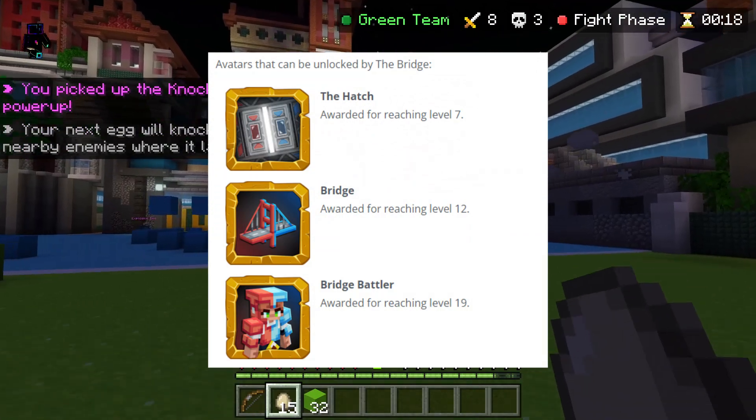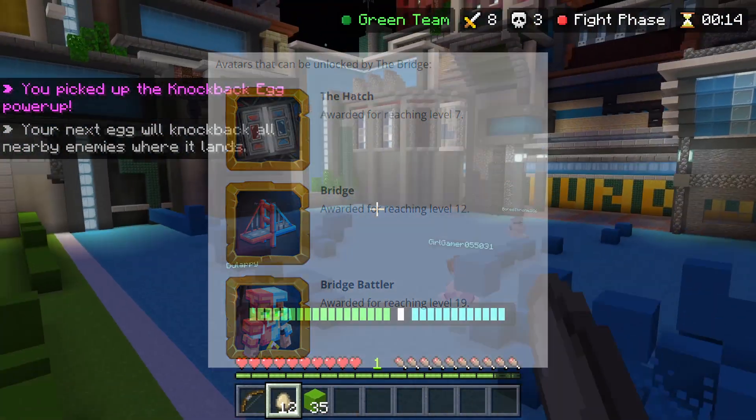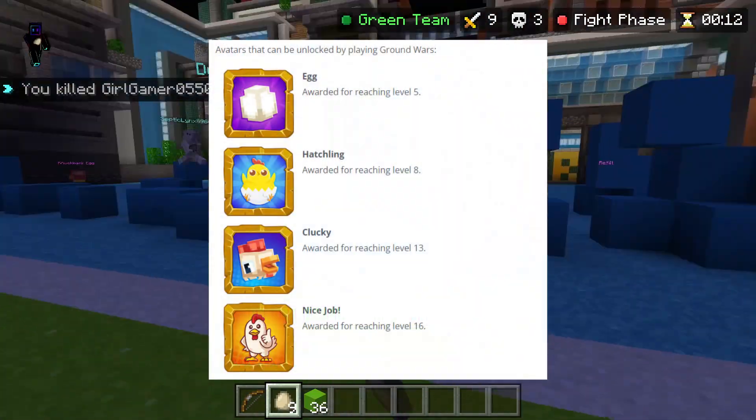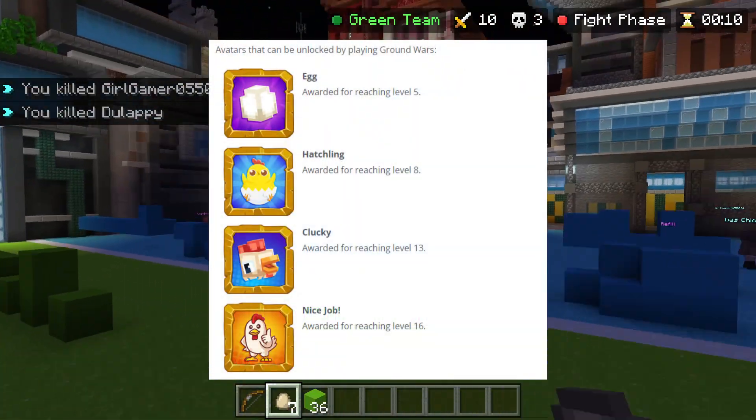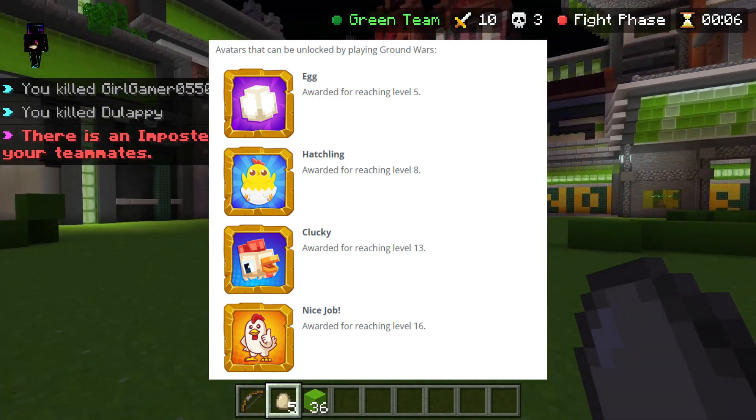In the bridge, you have the Hatch by level seven, the Bridge by level 12, and the Bridge Battler by level 19. Finally, in ground wars you can get Egg by level five, the Hatchling by level eight, Clucky by level 13, and 'Nice Job' by level 16.